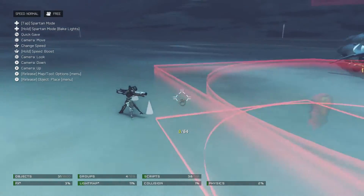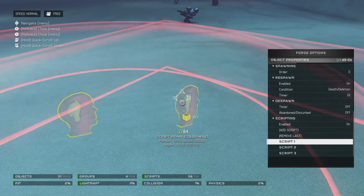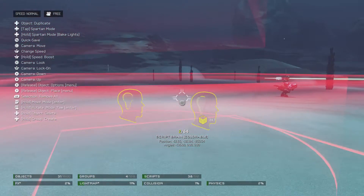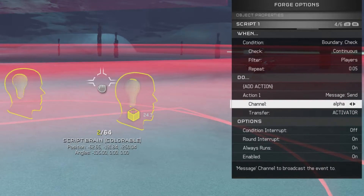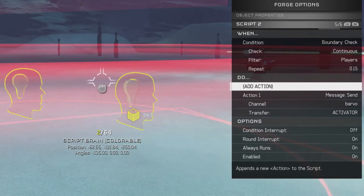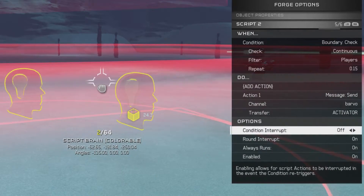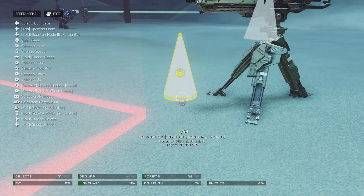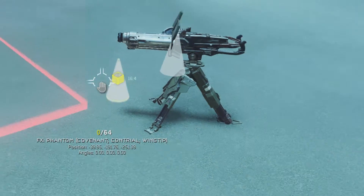Now for multishot firing, which is going to be done by this automated chaingun turret we have set up here. The best way to have this set up is with two scripts. You don't need zones — you could just have these on round time — but we're going to use zones to signify the area that this thing can actually attack in. On boundary check by players, on a continuous rate of 0.05 seconds, it's going to send message alpha to the projectiles. The second script is the same except it's going to be sending message bravo over the course of 0.15 seconds. You want to have both of these set to condition interrupt off. The best projectile to use for this is the contrails — which is still misspelled. It's been a year. So we have two of these: one is message received alpha, and one is message received bravo.